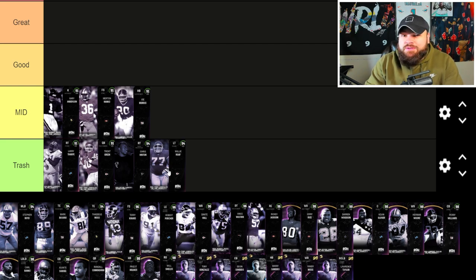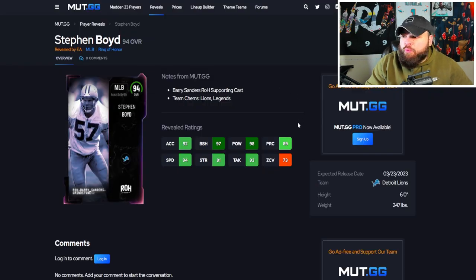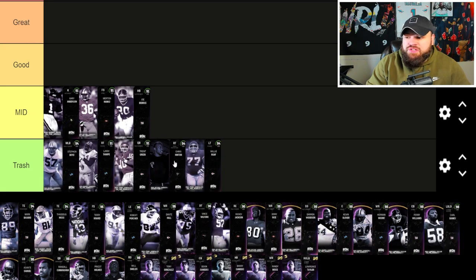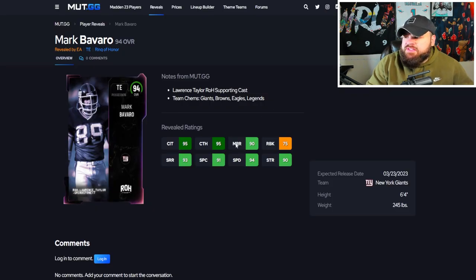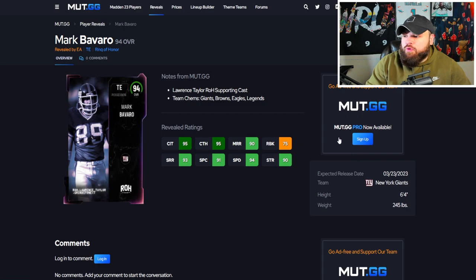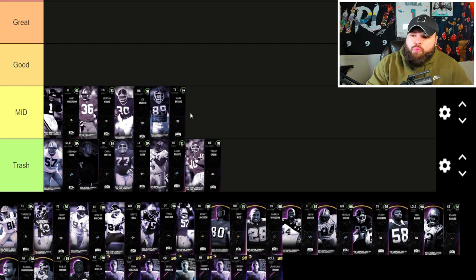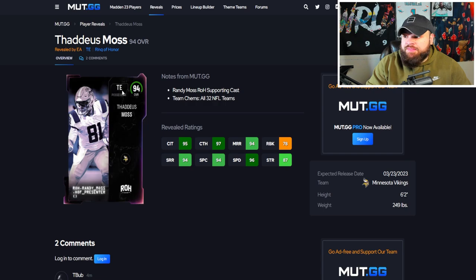After that, Stephen Void — a 94 speed linebacker — right now doesn't get discounted Lurker, so based on abilities he's just not going to be too usable. Mark Bavario is a 94 speed tight end, 6'4, 245 — doesn't look terrible but doesn't look great either. He's going right here; it's an ability thing.